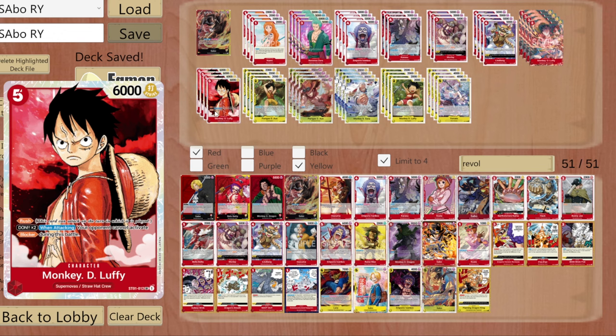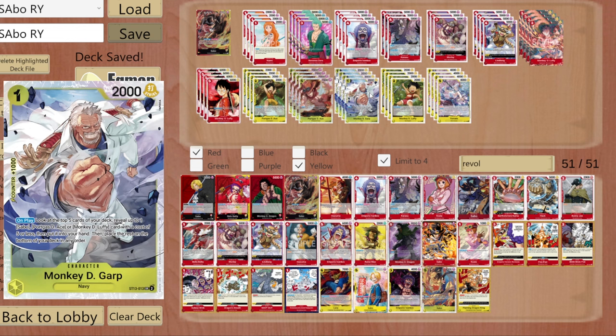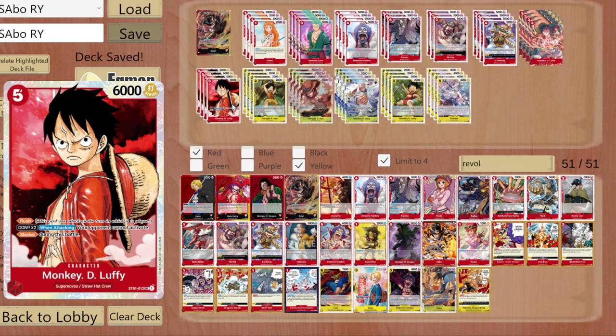Going second has a very strong play. You could also technically do it with Zoro — play Zoro, attach two, attach one to leader, go seven, six, seven, and put Zoro into your life. Essentially it just allows you to get an extra hit for free, turning these cards into counter. Ace and Luffy specifically have huge power.